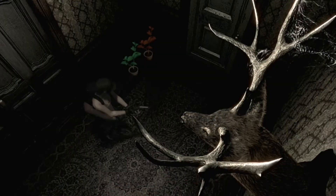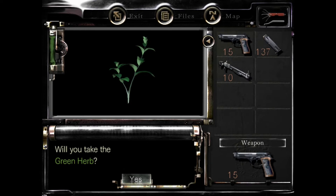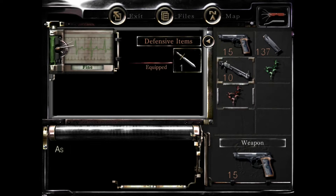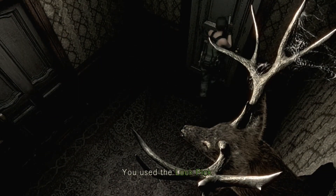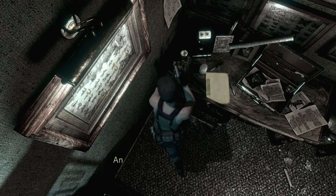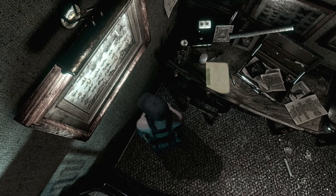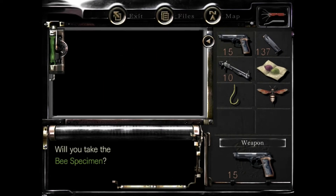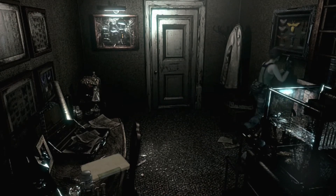And we immediately have two herbs. We're gonna grab those and combine them — not a big deal. Alright, let's head in here and see what it's all about. I'm trying to grab the hook — thank you very much. Okay, and we need this and we need this. I totally forgot about this puzzle.